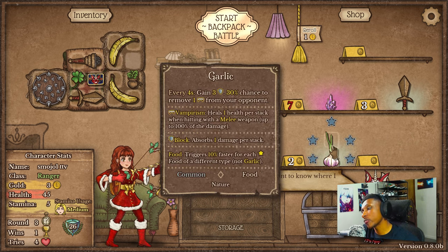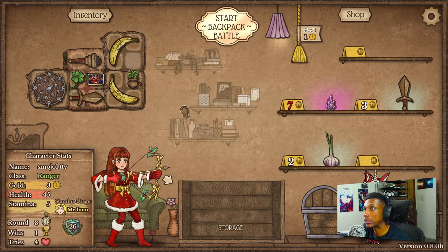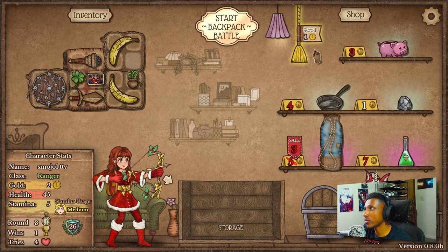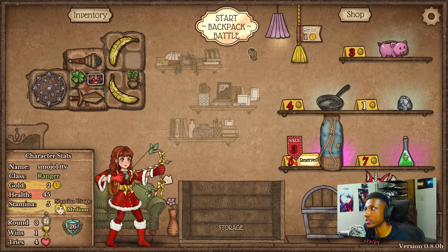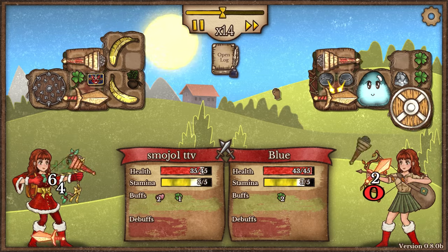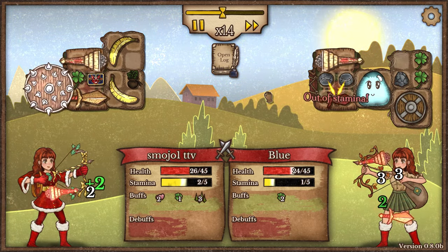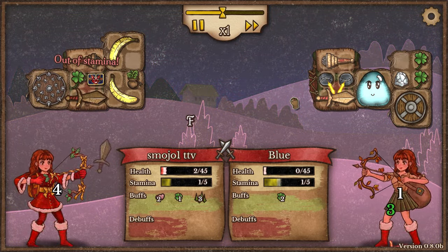We could also get banana here - double banana is never a bad choice. We could top it off with the garlic. Getting corrupted crystal this early is a little bit dangerous, so I'm not going that route. I'm going to roll just to see what I get. I'm going to reserve that stamina sack though. What I'm looking for is wet stones - that's the main thing I'm looking for right now - and potentially a goober.